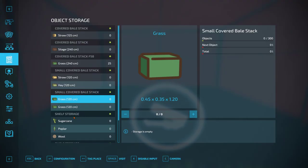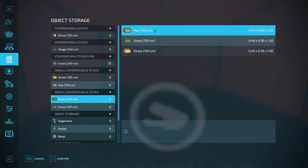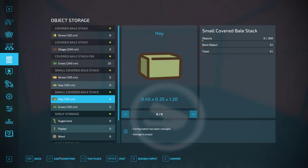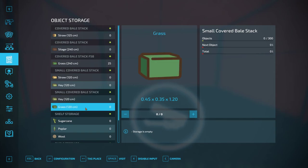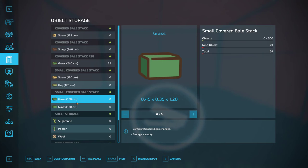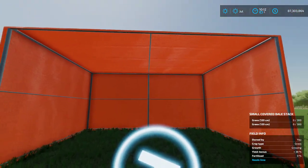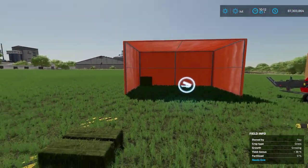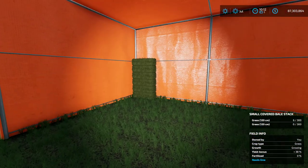The small tents will accept two different bale types, but they have to be 120s. If you click on Configuration, you can see they'll accept hay, grass, or straw 120s - just select whichever kind you want. You can say 'I want hay 120s', confirm, and now it will take hay 120-centimeter and grass 120-centimeter bales. You can also make them both grass, both hay, or both straw. So if you're just dealing with grass bales, you can configure it to only take grass. Then just toss them in and it stacks them right up.